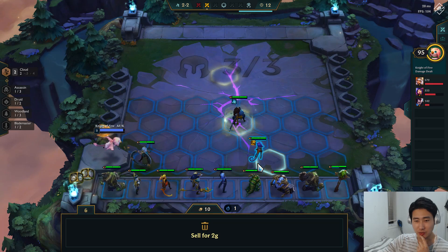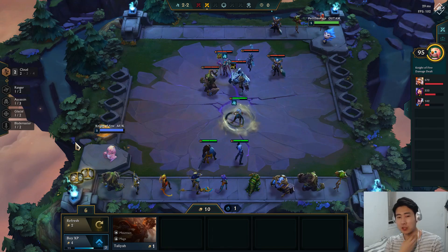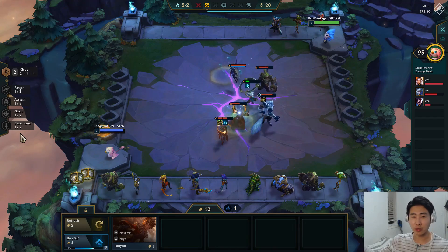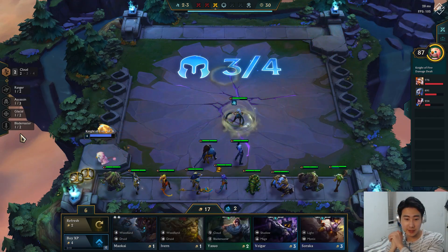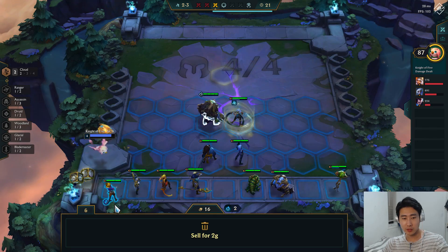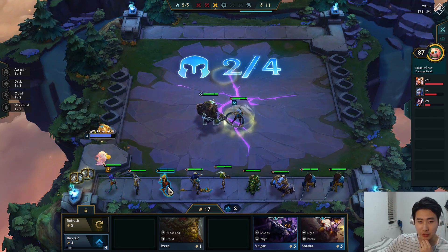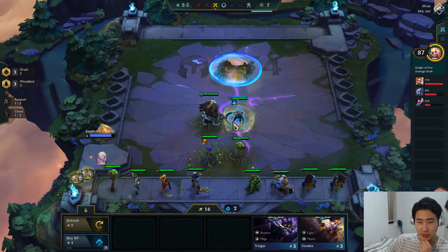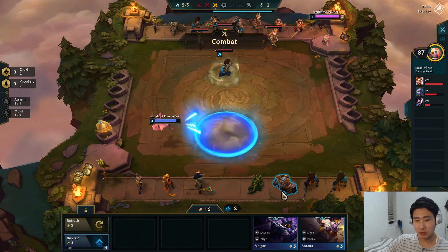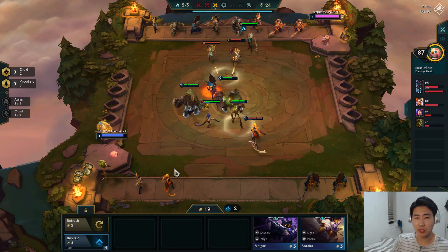Instead of Niko, I'm still gonna keep the druids. I'll put Ezreal in. This game would actually be a great game to go for Lights because of the Talisman of Light I can build, but I don't want to go Lights — I want to try another comp. We finally got a Maokai, Ivern, and a Yasuo. Let's put three druids, drop the Ezreal, buy the other Ivern, go Niko's Ivern three druids, three woodlands. Sell the orange, sell Kogba, sell the Nasus — we'll try some early game druid synergy.